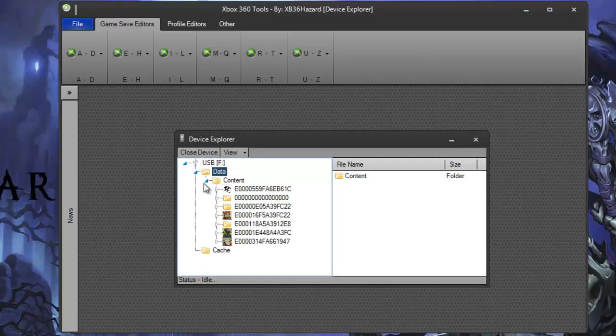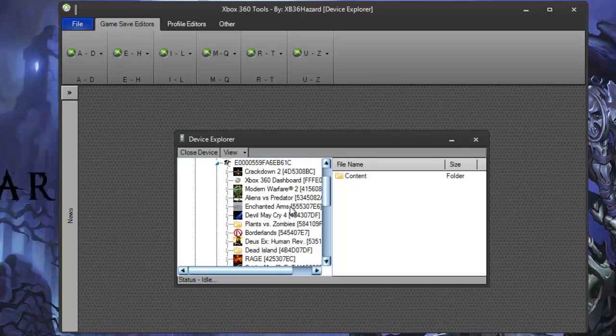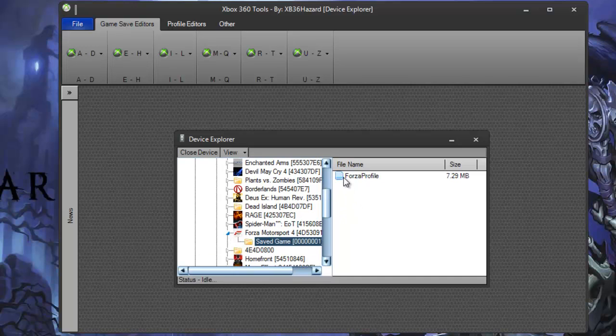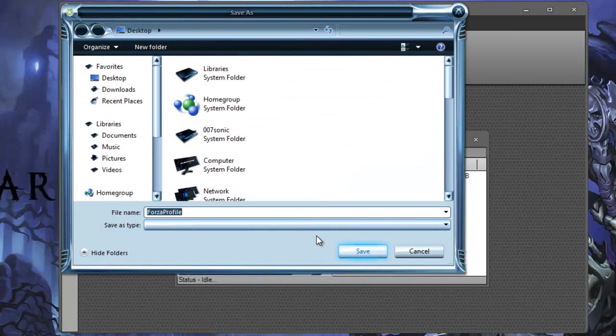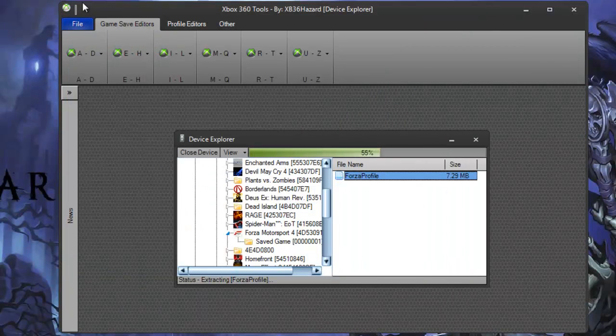In the USB Explorer, open your device — USB or hard drive, whichever you're using. Go to Data, Content, your profile, find Forza Motorsport 4, go to the save game folder, and extract the Forza profile to your desktop or wherever you want to save it.